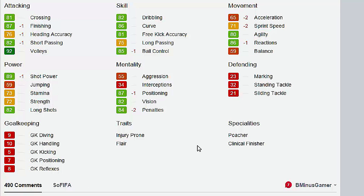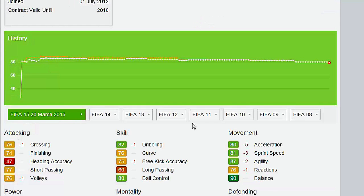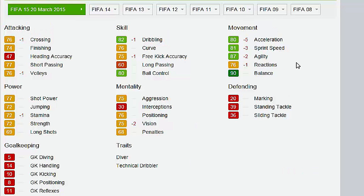It could be an injury thing, but you can argue the man has not been on form for Manchester this year, and this might be a permanent downgrade. Even the historic win over Chelsea could not save Ezekiel Levesi from this downgrade — negative 1, negative 1. The stats are massive: negative 5 to acceleration, negative 3 to sprint speed, and negative 2 to agility. Those are taking huge hits to what was essentially his greatest asset as a FIFA player — his movement speed.